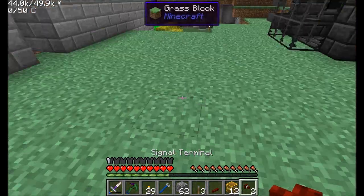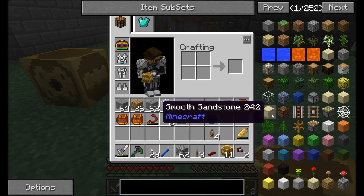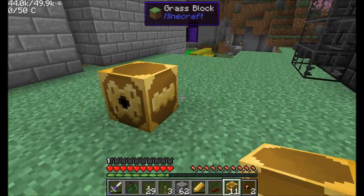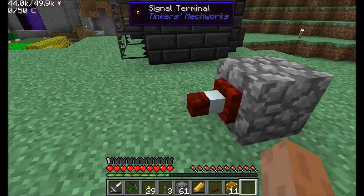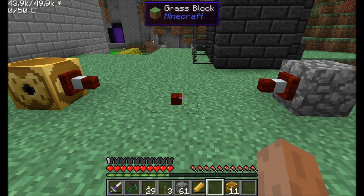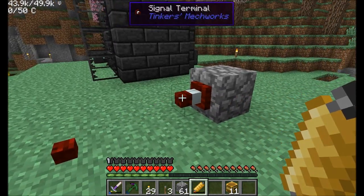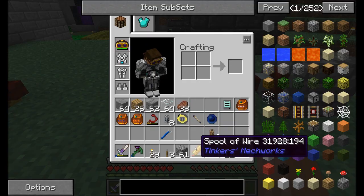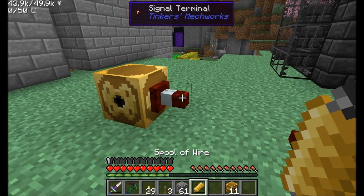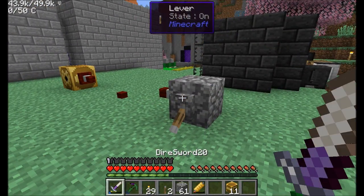Signal terminals and signal buses are really cool — they're basically short-range wireless Redstone, using spools of wire. You plant down one signal terminal on one side and another on the other side. To get them to communicate, you need a signal bus in the middle. These have a range of about 16 blocks. Right-click the signal terminal with your spool of wire, then right-click the signal bus, and that draws a line connecting the two — only visible when you have a spool of wire in hand. Both signal terminals connect to the same bus, so when you apply a Redstone signal to one, the other receives it.